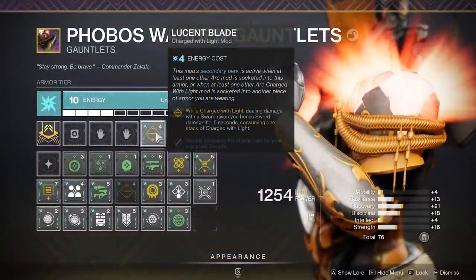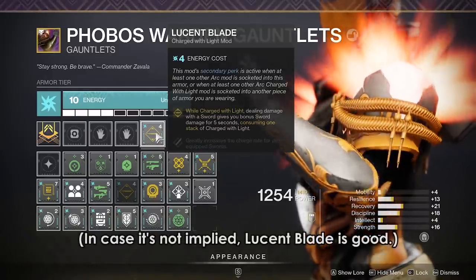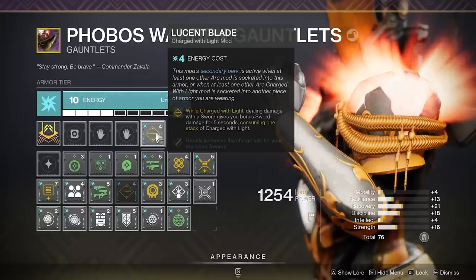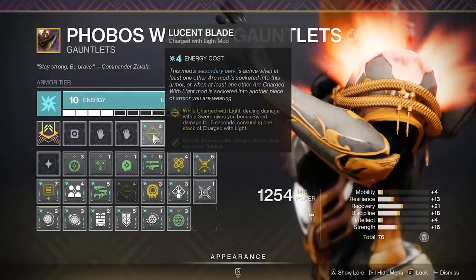The second half of getting your super doesn't really utilize the mods at all, so this is where you might tinker and try out a different mod or two. Something like Lucent Blade, on the other hand, doesn't really require a ton of stacks because it only uses 1 charge per use, so you could get away with just 1 generator and Lucent Blade and be good to go for the most part. This gives you 3 more mod slots to work with and you could do whatever you wanted there.